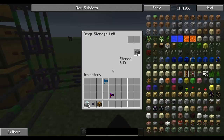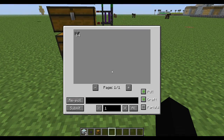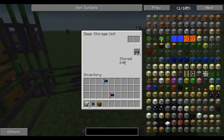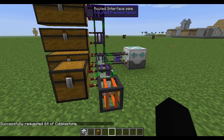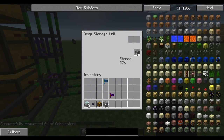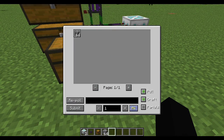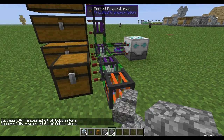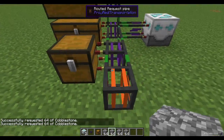The first time you add one to the system, you'll have to pull all the cobble out of your system and add it back so it routes to the deep storage unit. Now there is one little hitch: we have 640 cobble in the deep storage unit, but if we go to the routed request pipe we only see 64. These things only have 64 available to you at one time. When you pull out the 64, it pops right back out and you see 64 more, because the storage unit refills the available amount. So if you want more than one stack at a time, you have to go through the hassle of selecting and pulling multiple times.